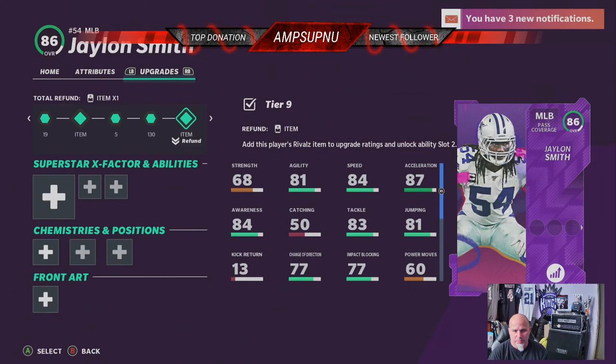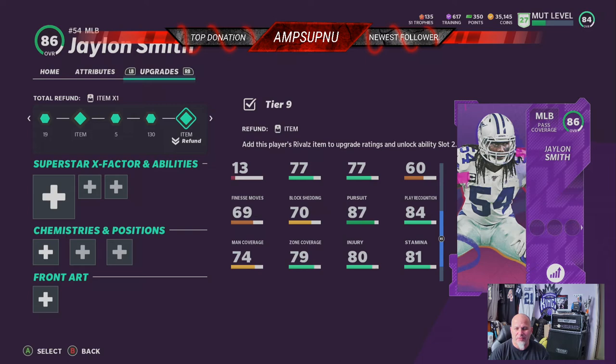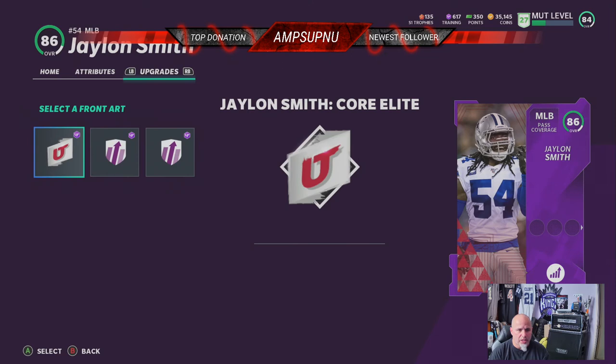Look what it did to his speed — oh my God. My middle linebacker has got 84 speed and 87 acceleration. You know I'm going to be usering him. His zone coverage: 87 pursuit, 84 play rec — very decent. 79 zone coverage, 74 man. I'll be usering him most of the time anyway, unless I'm rushing the quarterback or I know someone's doing something sneaky on the outsides and I need to play cornerback or safety.